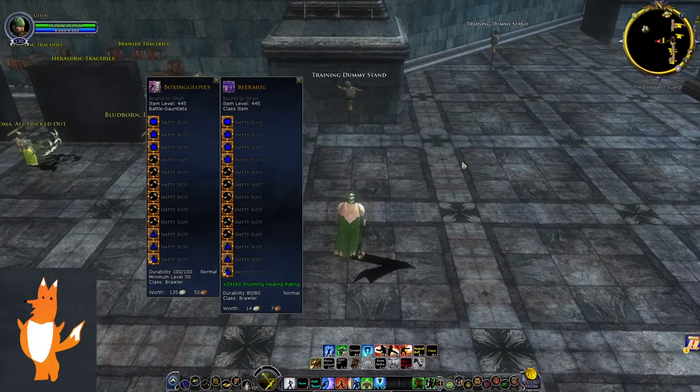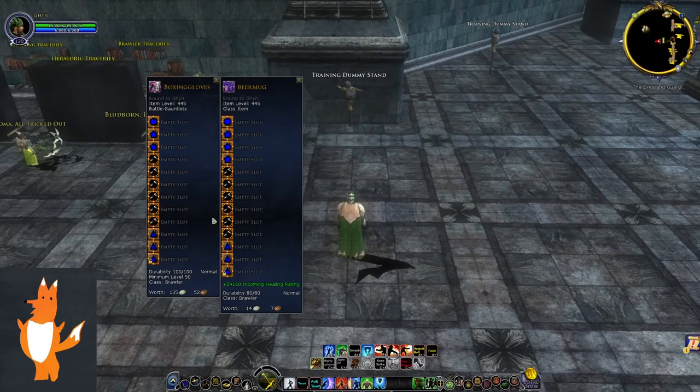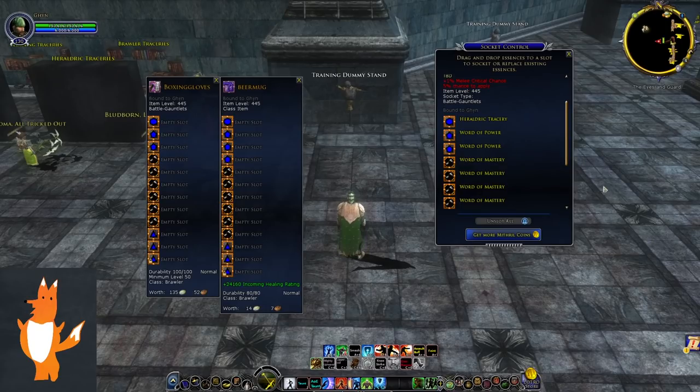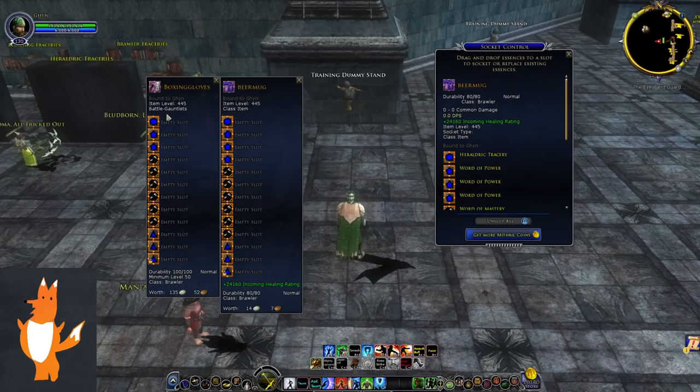Currently on Bullroarer there's no tab like this one for the LIs at the moment — hopefully we'll get something in the future. The only way to look at these items right now is to go to your character panel and drag the item into the essence slot on your character panel, and it'll show you all of these slots. Before looking at all the slots, it's important to notice that every weapon has one less word of power — the class item has three word of power slots and the weapon has only two. Everything else is the same: six word of mastery each, three word of craft each, and one heraldric each.